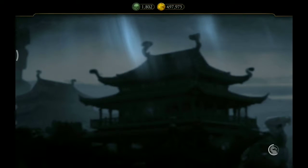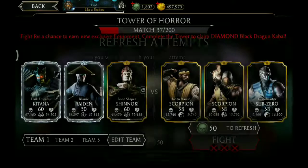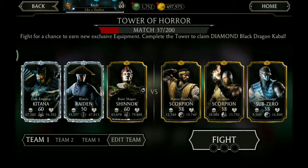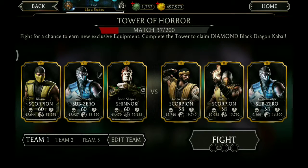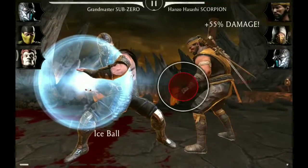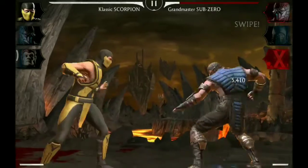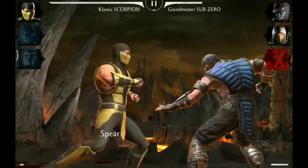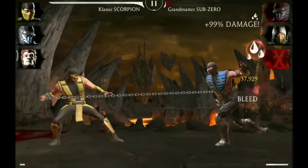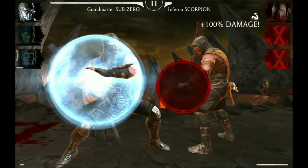And we get another X-Ray level up card. And next we need Sub-Zero and Scorpion. We also need to refresh. Classic Scorpion, Grandmaster Sub-Zero. Starting with Sub-Zero versus Hanzo Hasashi Scorpion. Special one and Hanzo is out. Attack to Classic Scorpion. Sub-Zero goes into the Ice Decoy. Special one and Sub-Zero is down. Another special one versus Inferno Scorpion, and that's a victory.